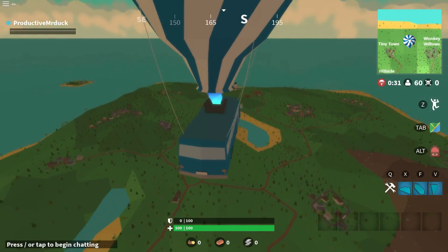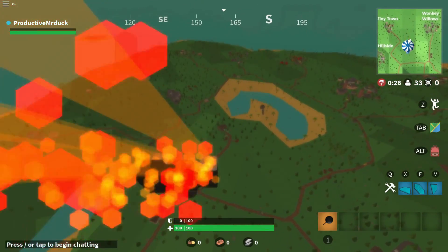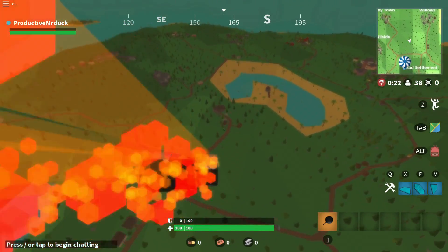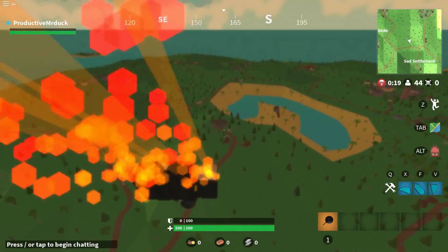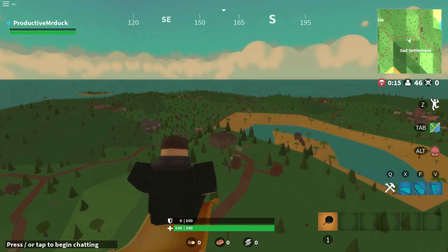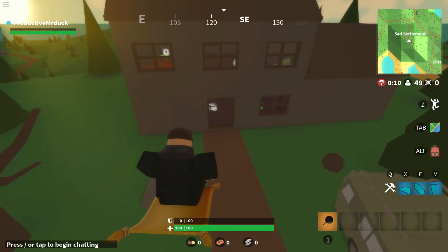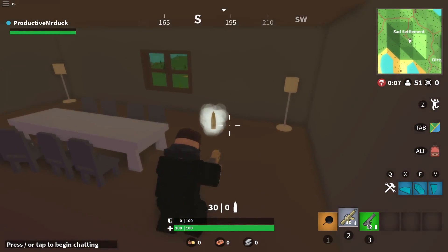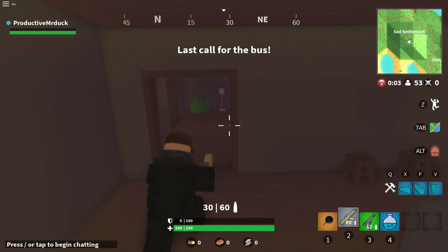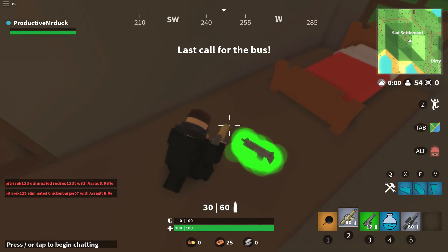Let's go into the round — here we go. Let's drop right over... let's drop on the sad settlement. I don't usually do that — I keep saying that every time I make a video. But I think it's a good idea. It's a bit of a tiny area to drop in, but I'm willing to risk it. We're probably going to meet some people instantly, and that's fun. It's a bit risky if you don't get tools first, but whatever.